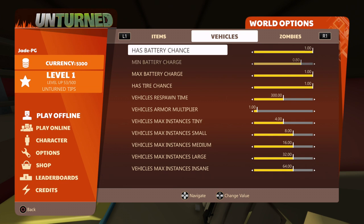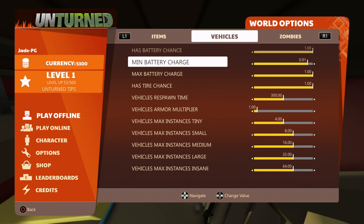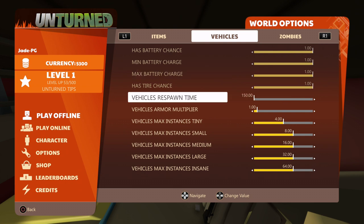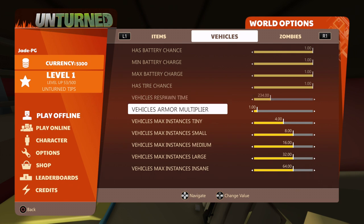For vehicles, it's already set to one, meaning every vehicle will have a battery. You can increase the battery life and also increase the max battery charge. If you want vehicles to respawn more often, make that number lower — it's the time it takes for the vehicle to respawn.